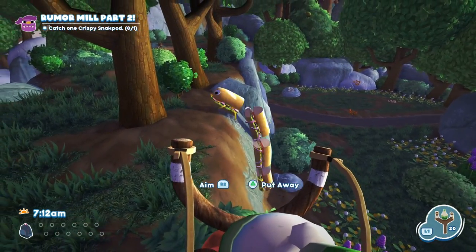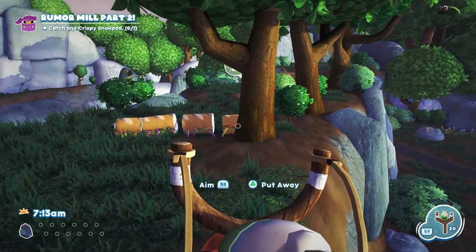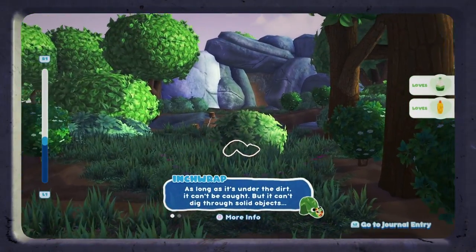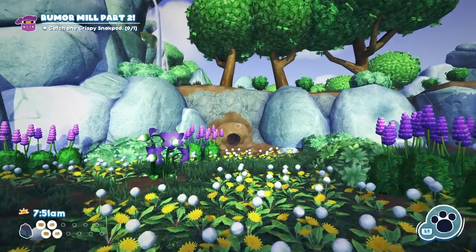Hey, what's up everybody. This video will be showing you how to catch the Sandopede in Bug Snacks. Sandopedes are found in Flavor Falls, and to catch the snacks we will be using the help of Ranch and the Inch Wrap. I will quickly show you how to walk up to this location just in case you don't know.